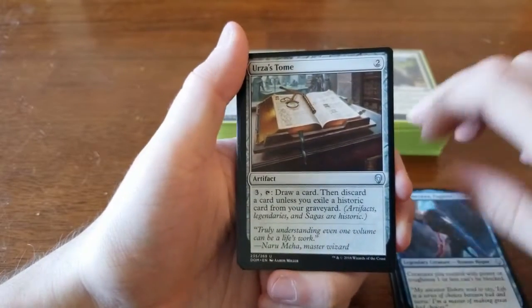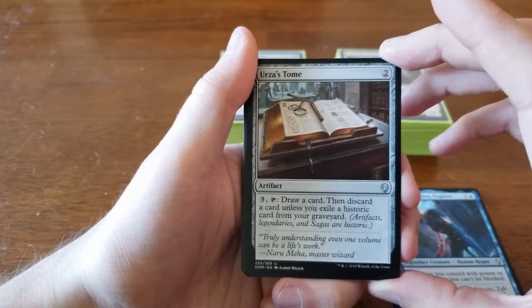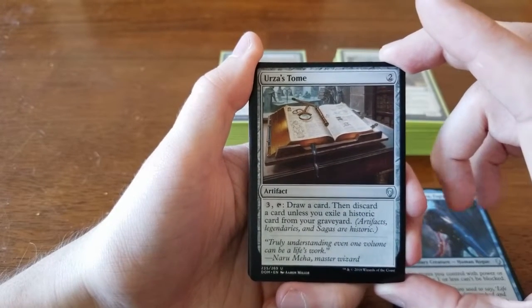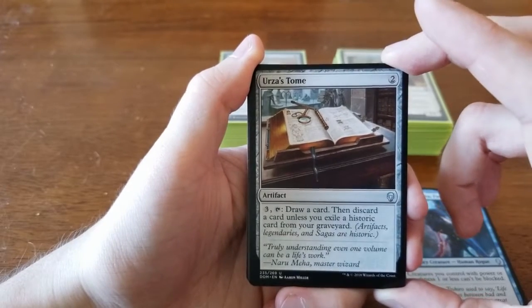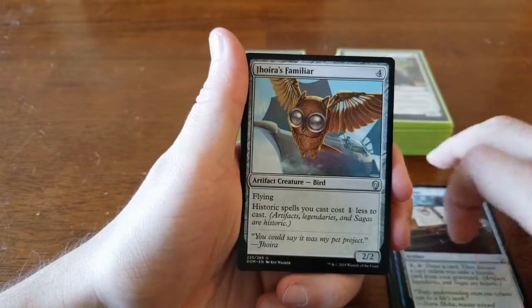We also got Urza's Tome — costs two colorless. You can pay three and tap it to draw a card then discard a card, unless you exile a historic card from your graveyard. We thought about playing it in the creature-based deck for card draw to cycle through the graveyard, but we couldn't find a slot without removing a creature, and we didn't want to lower our creature count.